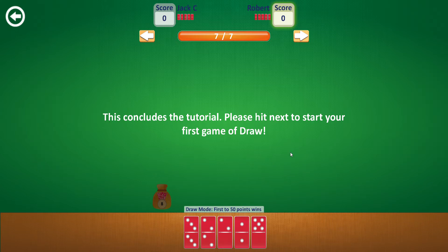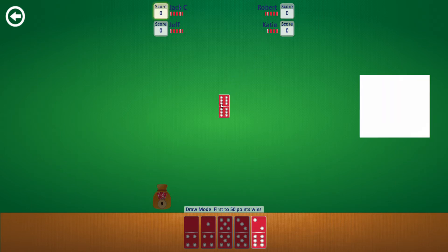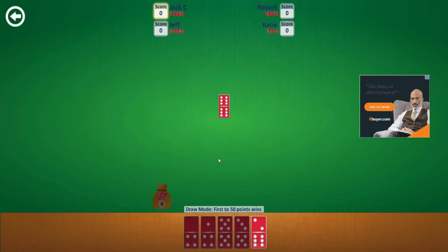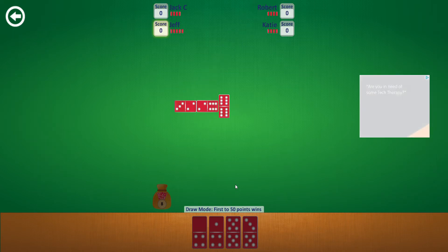So it looks like it's kind of the same as block mode, but in this one you get a boneyard when you run out of dominoes, and the player with the fewest dots wins the game. I've got the hang of it a bit more from the tutorial. I've actually never played this mode before, so let's see how it goes. This time we've got four players: Jack C, Robert, Jeff, and Katie.